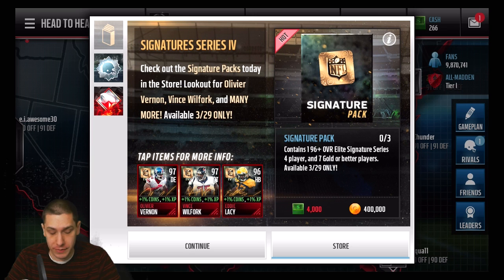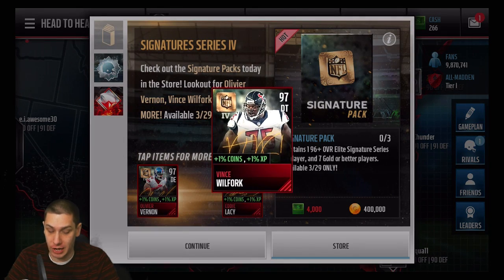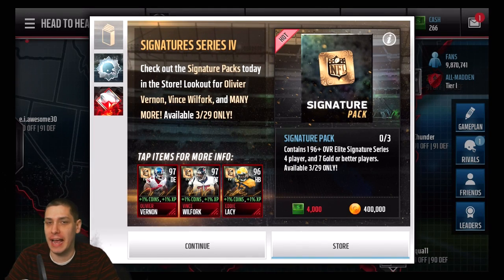You can definitely add some nice extra bonuses to what you're completing, so that's never a bad idea. Now, the ones on this screen are not necessarily the best ones — the Lacy is kind of lower. The 97 overalls are going for around 400 to 450 thousand, a couple teetering right around 400K, which is about the price of the pack itself. There's a chance you'll lose coins since some 96s like the Lacy are going for 300 to 350 thousand.